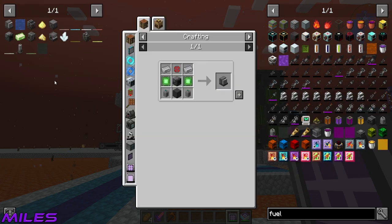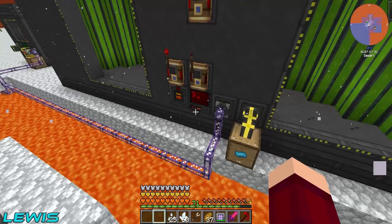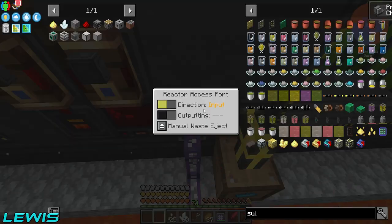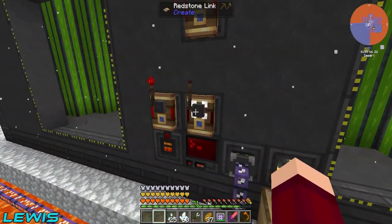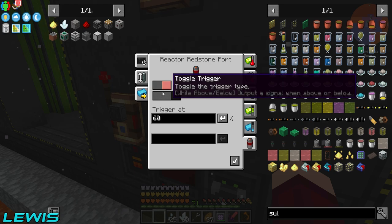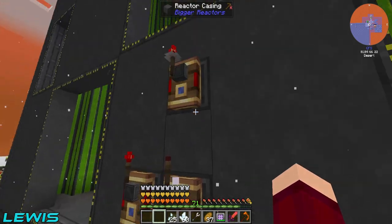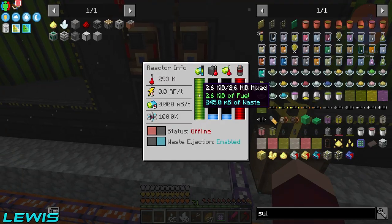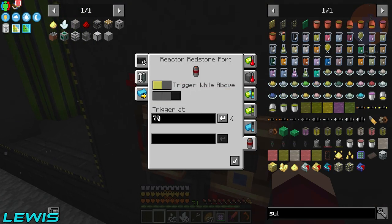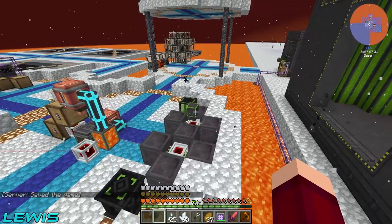Since last episode, we've sorted out our reactor. The big one has an ME export bus on it with uranium and a crafting card, so that's all hooked up to our system. We also set up a system with redstone links and the reactor redstone port - once it's below 60% energy it sends a signal to turn it back on, and above 70% it turns itself back off, so it's not wasting fuel.